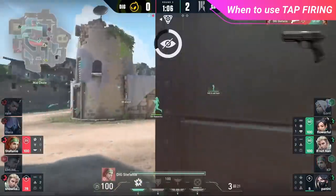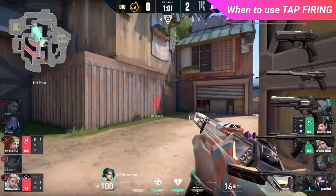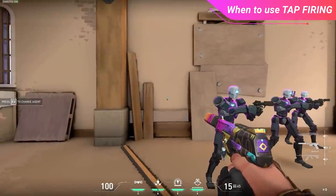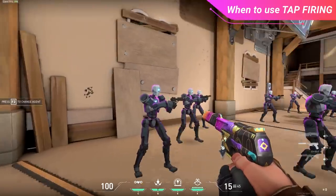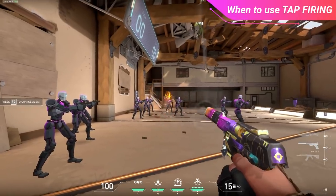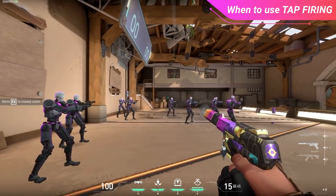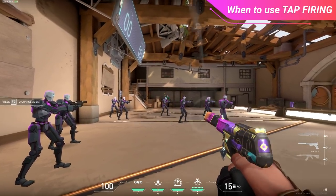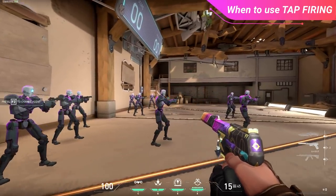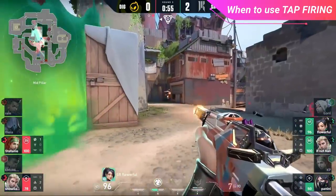The best weapons to tap fire include the Classic, Ghost, Sheriff, Vandal, and Guardian. We don't suggest tapping with other weapons as they don't do enough headshot damage to make it worthwhile. With pistols, tapping takes a slightly different definition — your only option is to tap fire, but you want 100% accuracy. Many players spam click with pistols and deal with a lot of recoil. By slowing down your shots just a tad and waiting for the recoil to reset, you're guaranteeing accurate bullets. The reset time for pistols is quite fast, so you won't slow your firing rate much, but you'll get a massive accuracy boost.